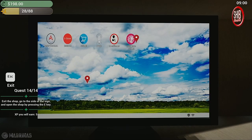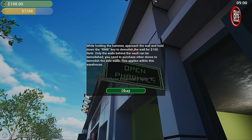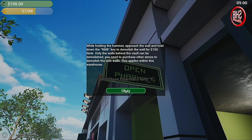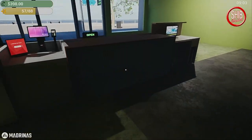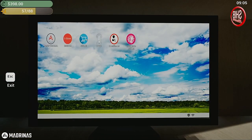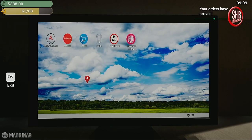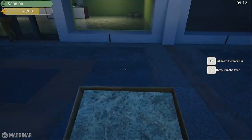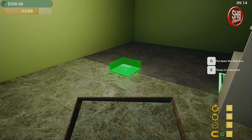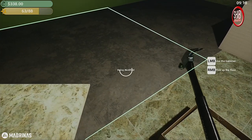Exit the shop, go to the side of the sign and press that while holding a hammer, approach the wall and hold down to demolish it for a hundred dollars — so we can expand our store. I don't think we need to expand right now, we're nowhere near at capacity. Wait, did I have one? I think we have a customer but I want to finish my floor. Customer could wait, you know.